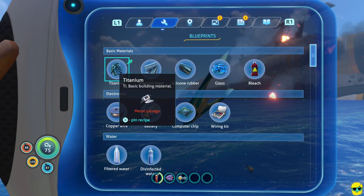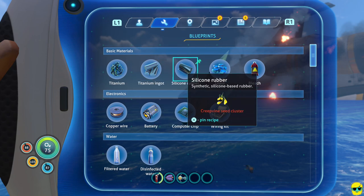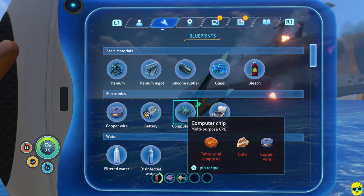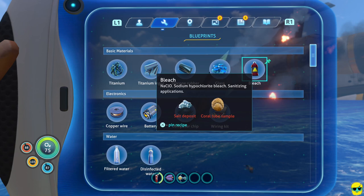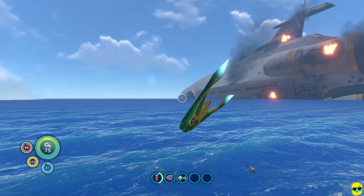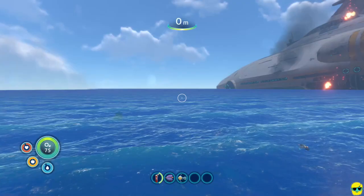We still have our extinguisher. Even when you're not at the fabricator, you can look at your blueprints in the PDA and see what you can make. Titanium ingots — you don't really want to make these right now. They're not useful for anything yet and will just lock up 10 of your titanium. Instead, what I do is make storage lockers to put things in.